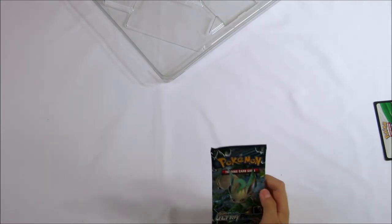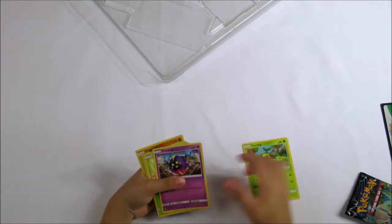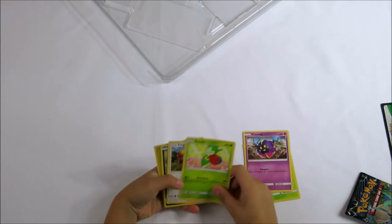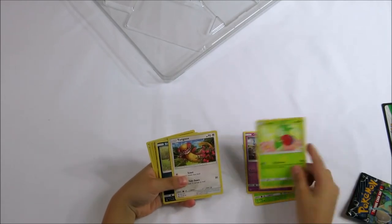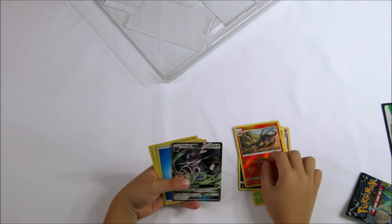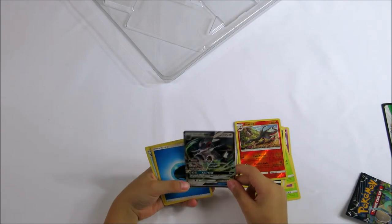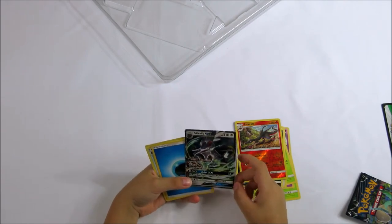Now we'll start opening this booster pack. Turmeric, Kavanon, Roni, Rosi, Junon, Stunkon, Sanity, SylveonGX — 120 damage, 50 times 50.